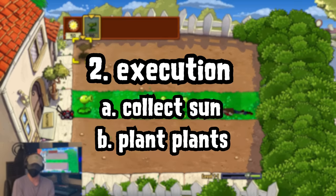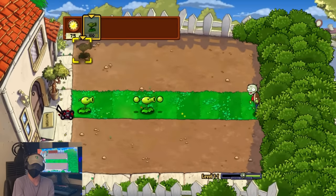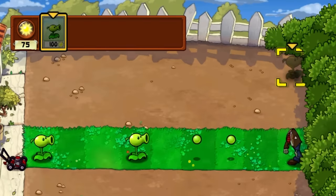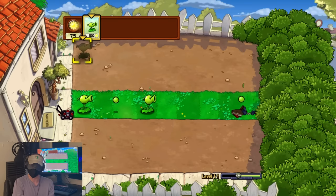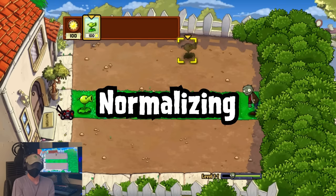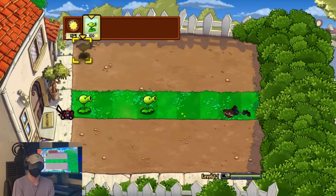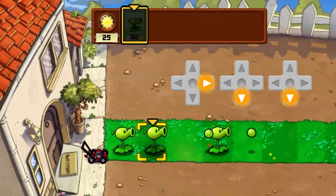This means that our best option for accumulating sun is constantly scanning the top of the screen with our cursor and listening for the sound that indicates we've collected some. We actually have to put that sun to some use, and the only real difficulty with placing plants is determining where your cursor is on screen. Since I have to constantly be moving the cursor to scan for sun, I usually have to do this by first normalizing its position — holding a direction long enough to know I'm in one of the corners — and then counting out D-pad presses to get it in the right spot.